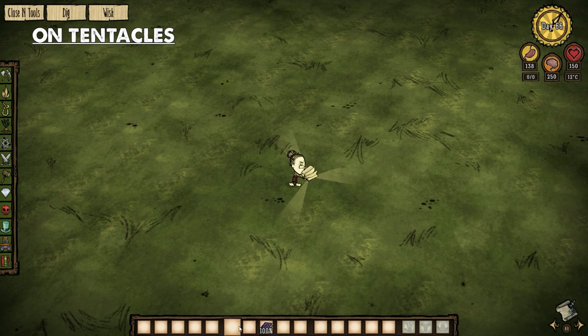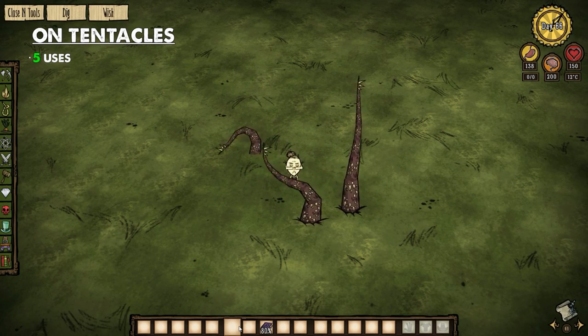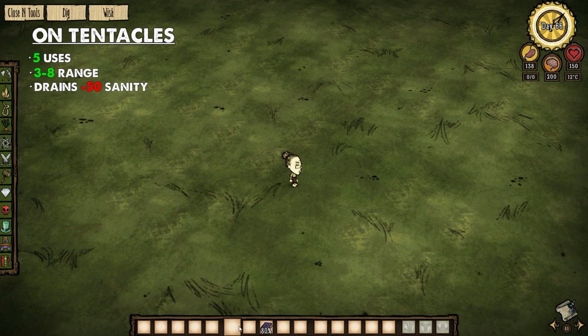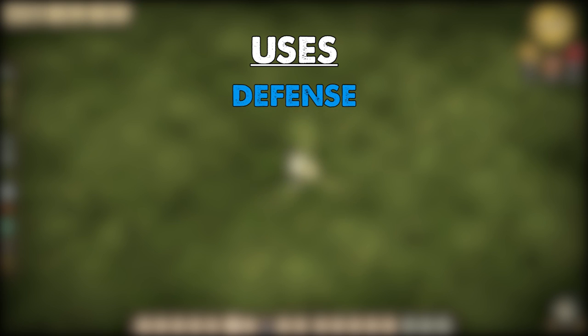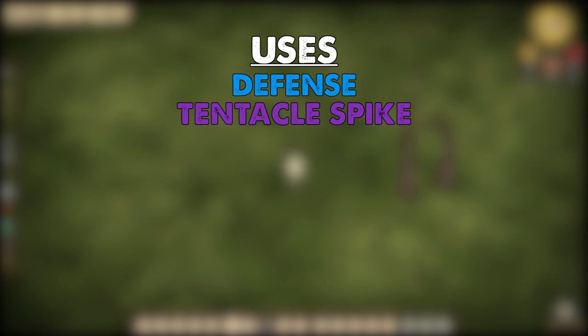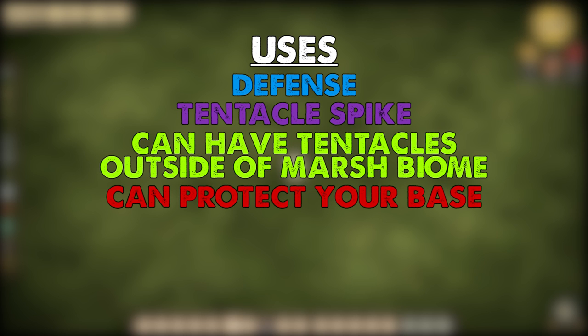And finally, On Tentacles: this book creates 3 tentacles. It has 5 uses and 3 to 8 range, costing 50 sanity per use. It can be used for defense, due to the tentacles' ability to attack, or simply to obtain a tentacle spike. Additionally, this allows you to have tentacles outside of the marsh biome. It can even be used to protect the user's base, if used correctly.